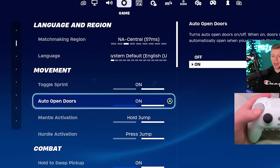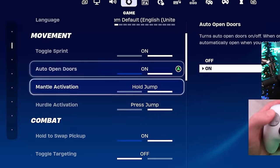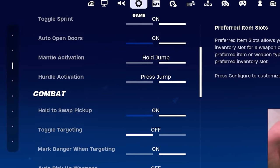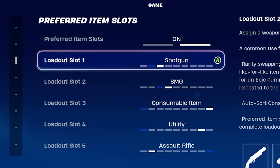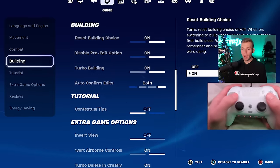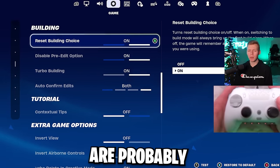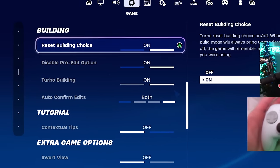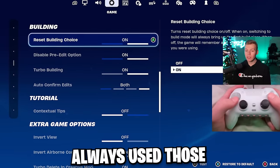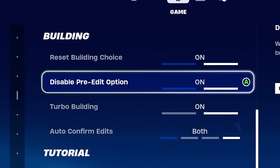One bumper click over will take you to the game tab, and here is what I have for all my movement and combat settings. Preferred item slots I use specifically for this season — I actually just changed these around. And then underneath combat are the building settings, which are probably some of the most important settings in the game. Turbo building and reset building choice are probably on by default, but disable pre-edit option you want on.